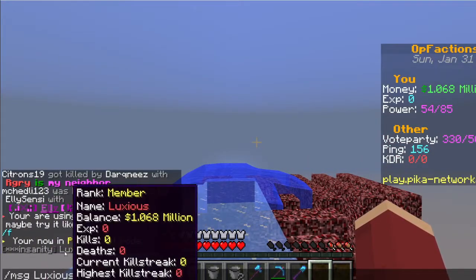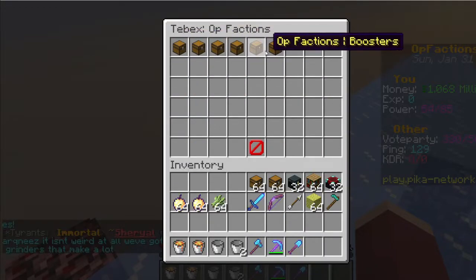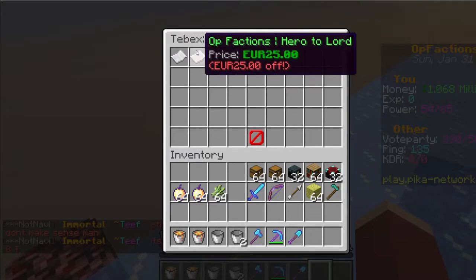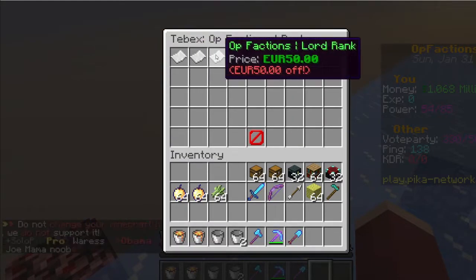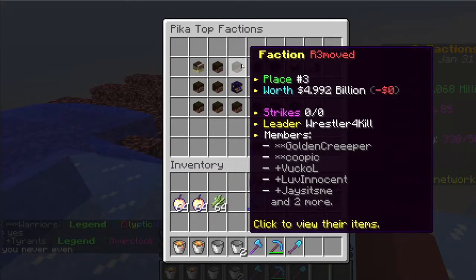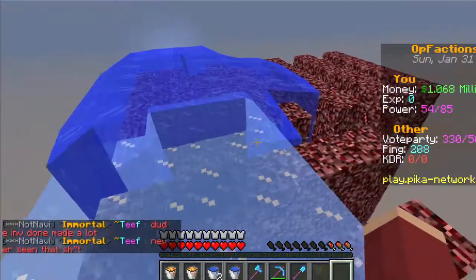If you want a donator rank, do slash buy and go to the OP Factions section. There you'll find G kits, boosters, sell multipliers, Shockwave pickaxes, crate keys, and rank upgrades. There's currently a 50% off sale making everything cheaper. The store is in euros since it's European-based. To check your faction's standing, do slash f top — it shows the top three factions by value. You want to stay in the top three to be eligible for the payout reward.